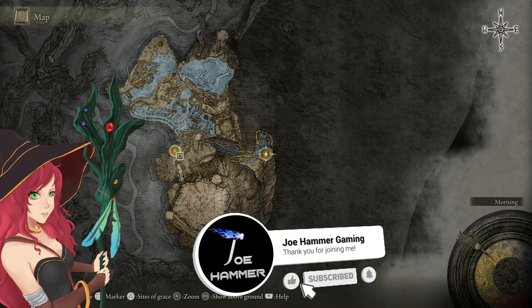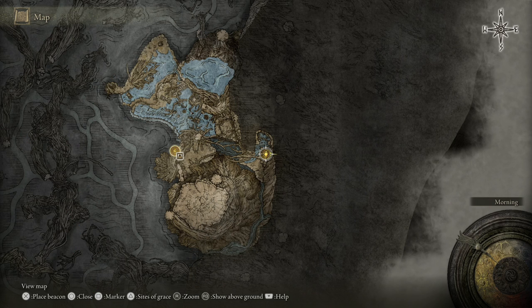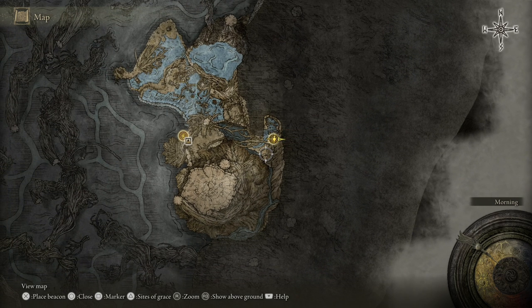I'm going to show you how to get the Golden Land Ash of War. This is basically what the Erdtree Guardians fire at you when they slam their weapons down into the ground. It attacks you with loads of gold and darts.